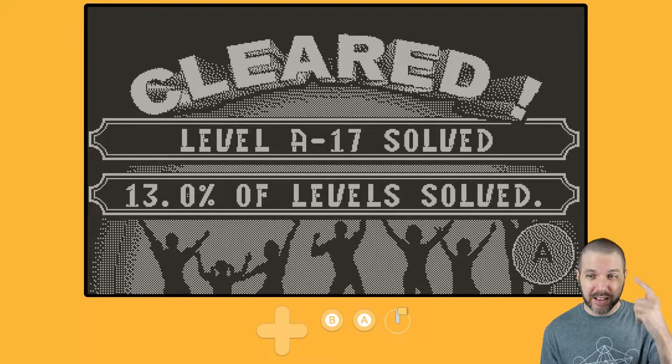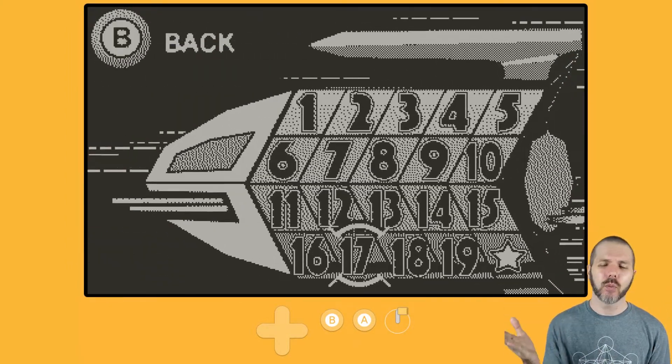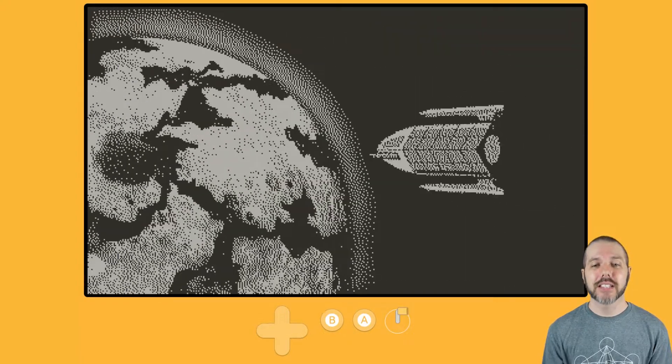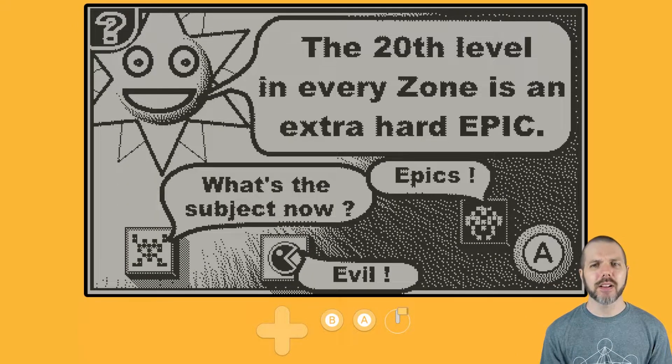It took a little bit of thinking, but you got there. Those are kind of the opening areas. Now, you can skip all these at least once, but you can't skip the boss stage — stage 20. You must finish the boss stage to unlock further stages. And this one is an epic, extra hard zone.